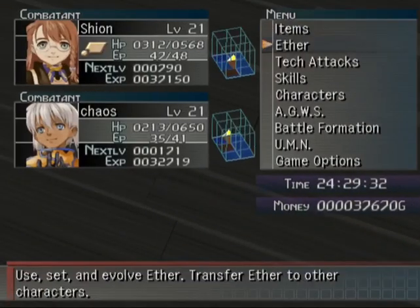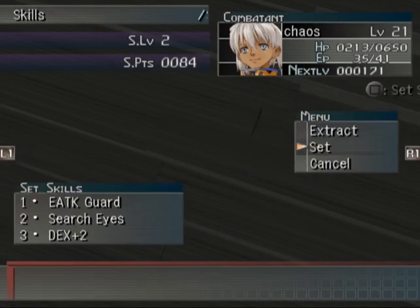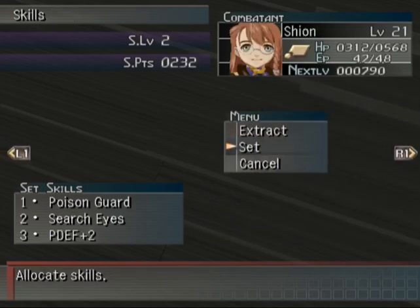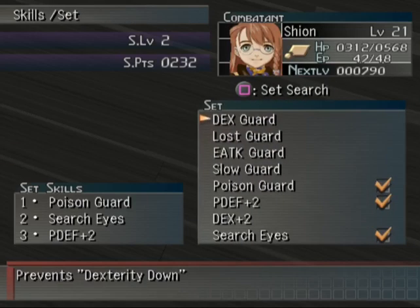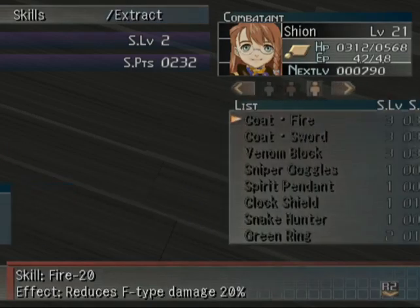One thing I learned there is that the enemies here do poison, which is not ideal. I have this equipped but I don't know what it does. I don't see the enemy HP information anywhere, unless I'm just completely missing something, which is possible. Continuing on, I suppose.